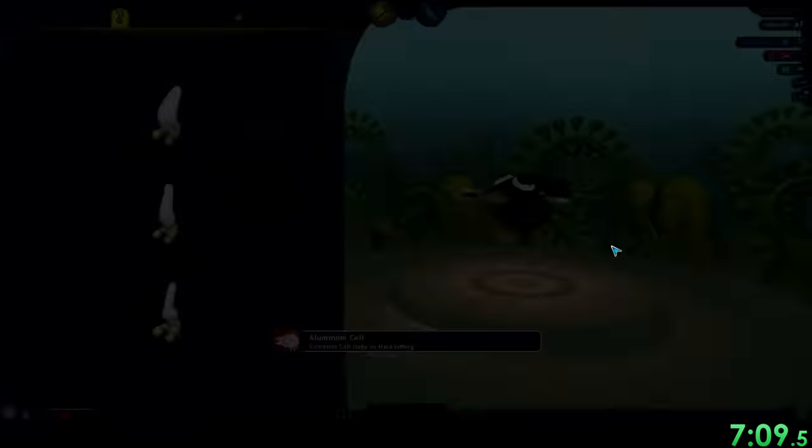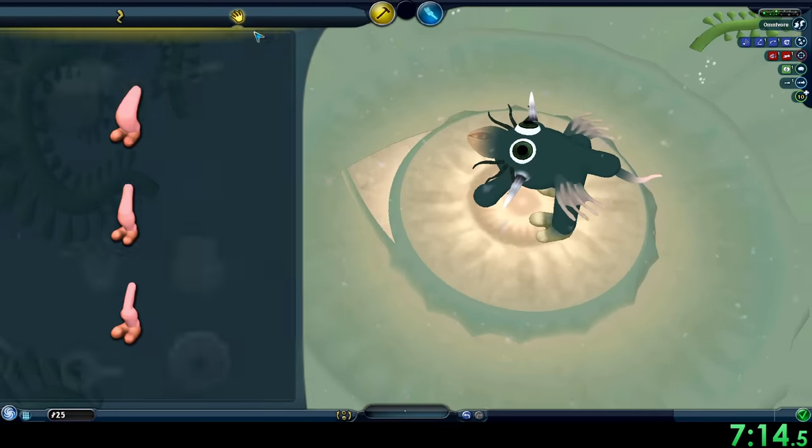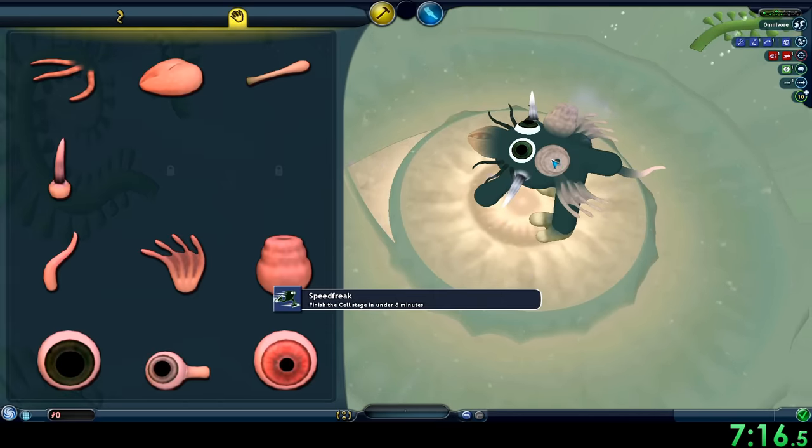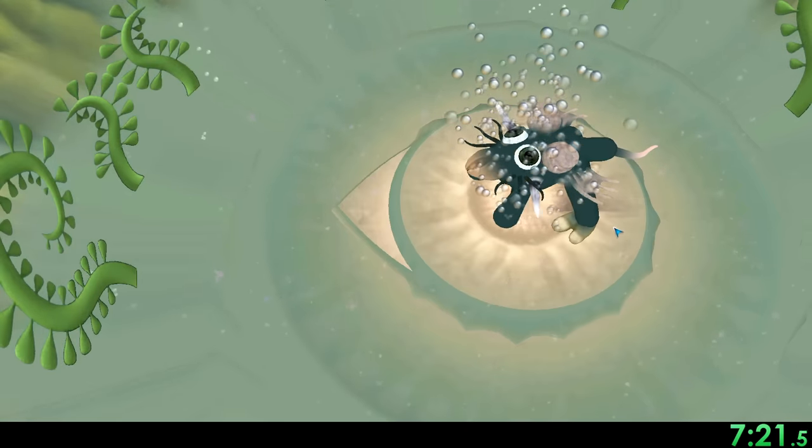And that's cell stage completed on hard. We enter the early creature editor, grab a leg, hold control, rip off one joint, and put them on the back of the creature. So now we have arms and legs, and we add a jet just to make creature stage a little bit faster.